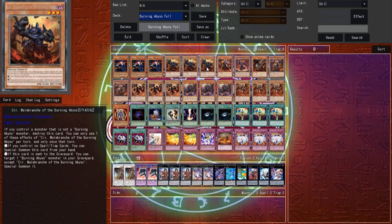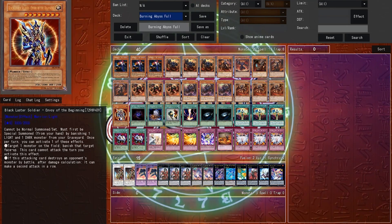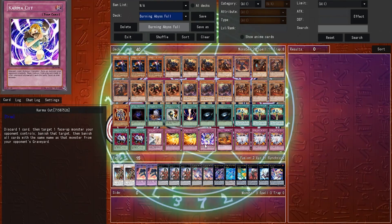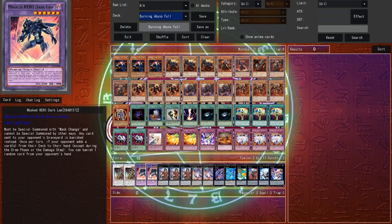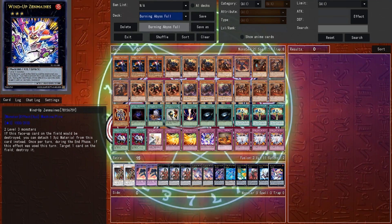And then we have Dante's Inferno — I mean Burning Abyss. This deck is extremely powerful for one of the same reasons that Qliphort is: the trap lineup. Being able to play broken traps that require a discard cost and not technically having to pay that cost is very strong. Also, the entire deck floats, even Dante, which makes the deck super hard to kill. The deck also had easy access to the best rank 3s in the game, because every Burning Abyss monster can Special Summon itself from hand.